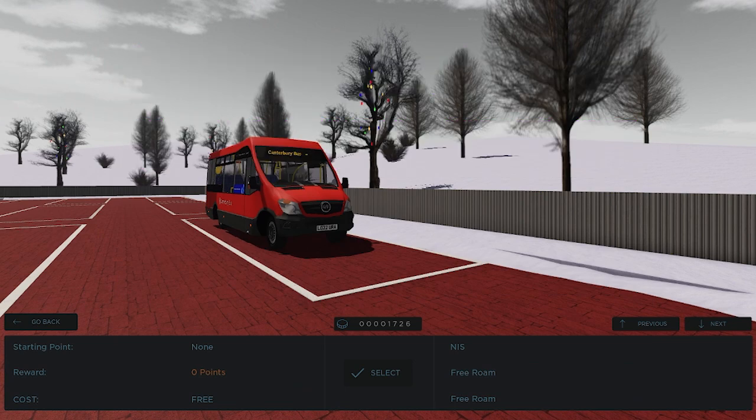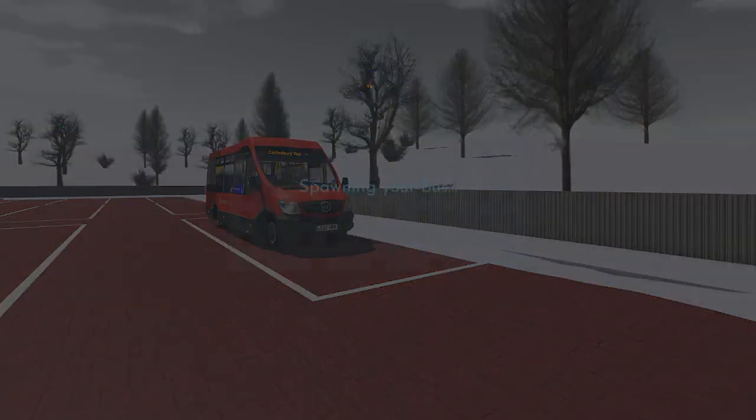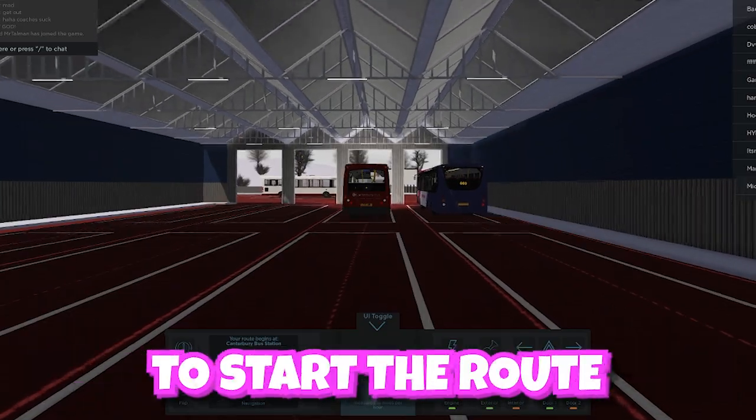Now that we've done that, we're going to go all the way down and select route 99. Let's quickly head over to Canterbury Central Station to start the route.